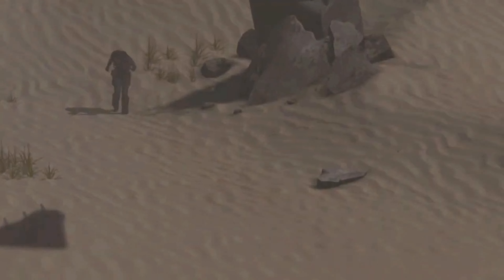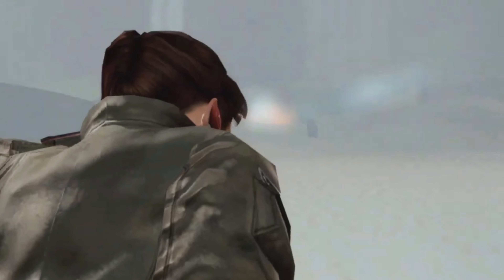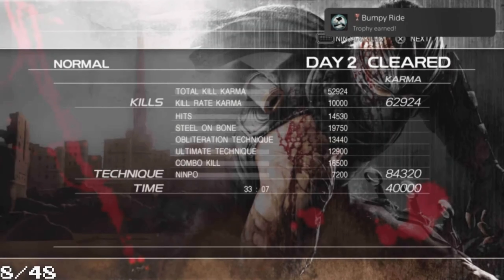We got away, we see Hayabusa going down - he is hurt. We get the trophy 'Bumpy Ride' for clearing Day 2.